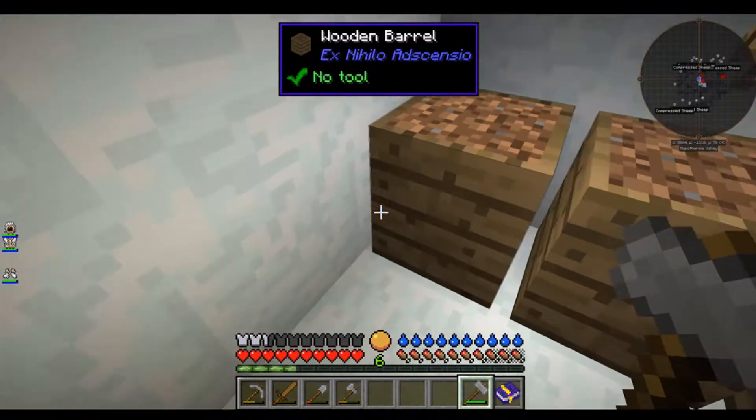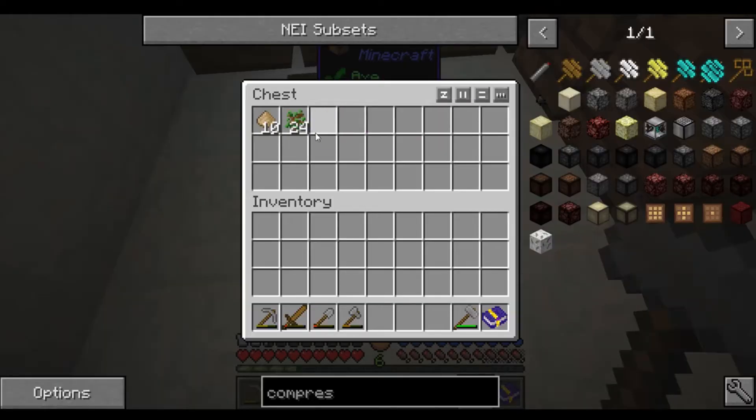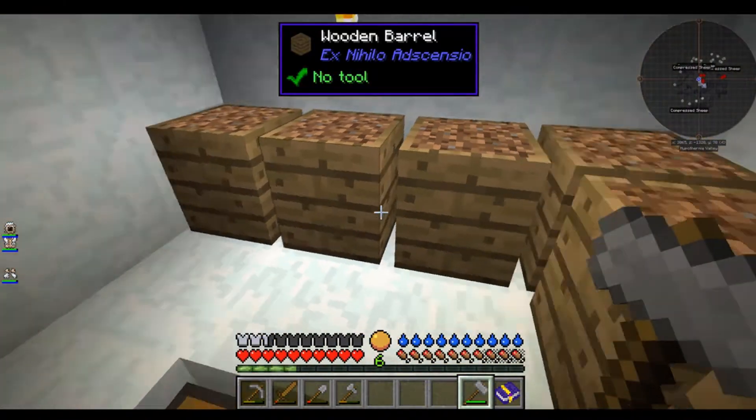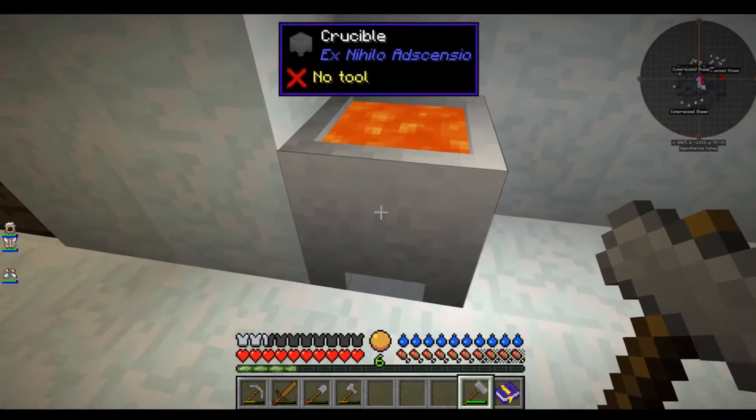We can use those wood chippings to go ahead and make some dirt, which we have done off camera. We've got 10 wood chippings and some oak saplings, so if we need to get them out of this chest and throw them in our barrels to get some more soil or dirt, we can as we wish.